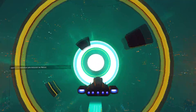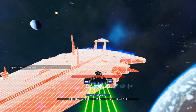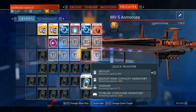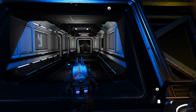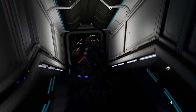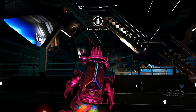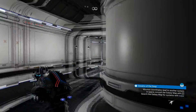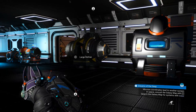The next duplication method I'm going to show you uses the exocraft. As you can see I'm on my freighter with a good amount of salvage data. We're going to take some of my stack and duplicate it using the exocraft. A lot of people already know this duplication glitch, however this video is also aimed at newer players. This is one of the most important glitches for duplication I have found so far.